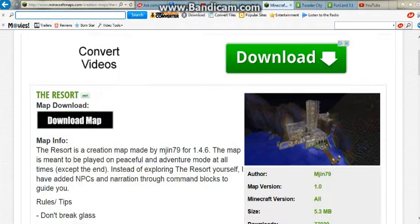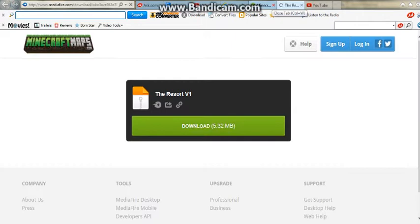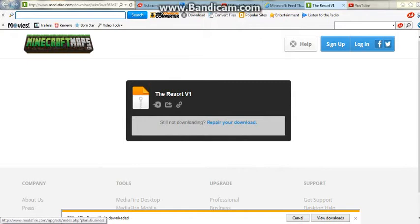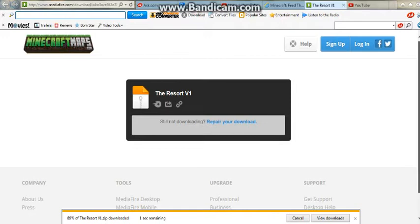Then hit Download Map. Then once you're ready — resorts — just hit download, then hit Save. Save as: The Resort Version 1. Save. It should load pretty fast actually. This is a very good site: MyCraftMaps.com. I downloaded all my maps here. See, it's already done. Open folder.